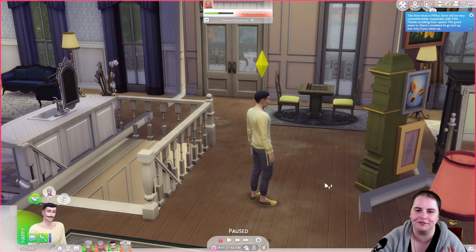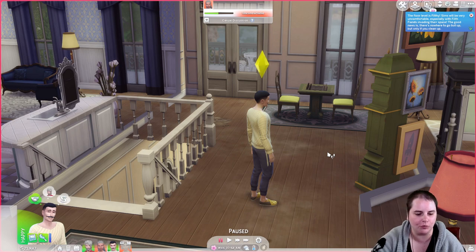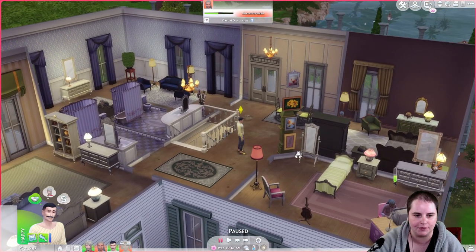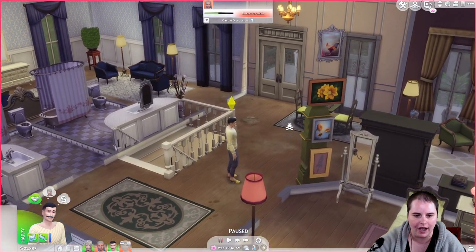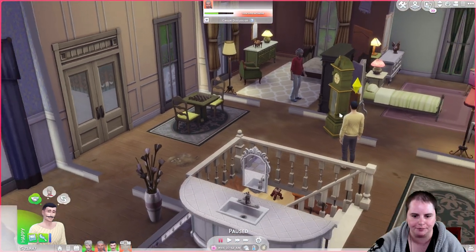We finally made it to filthy status. The floor level is filthy — Sims will be very uncomfortable, especially with filth fiends invading their space. The good news is there's nowhere to go but up, but only if you clean up. From what I've seen here, it takes about one day for the house to progress to the next level. If your Sims don't do any cleaning, it's taken about three days to get to filthy.